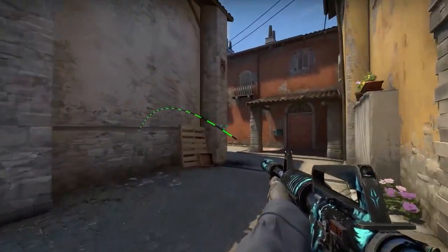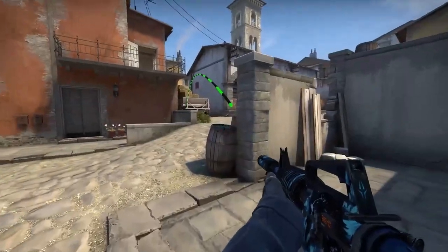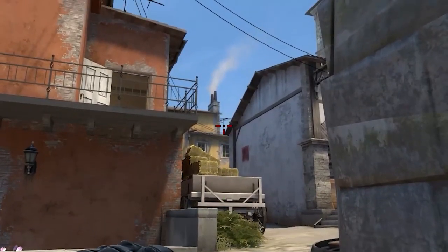Here's a flash to support your teammates watching top middle from long, short, or roof against enemies rushing top middle. Get stuck to this barrel in the pit and aim in the middle of this antenna and just throw the flash.